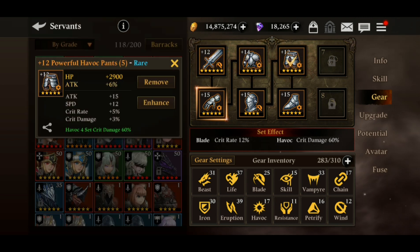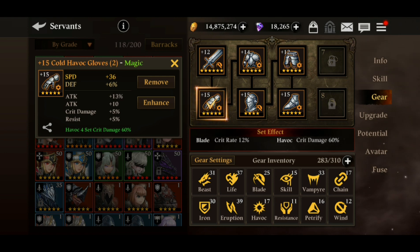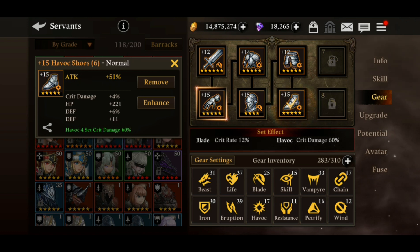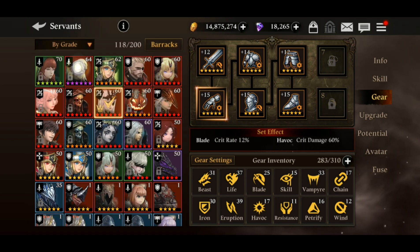For the weapon, shirt, and pants, the primary stats are flat stats — no need to worry. For additional stats, focus on speed, defense percentage, critical rate, and critical damage. For gloves, go with speed boost — no questions asked. For the helmet, go with critical rate if you don't already have 100% crit chance; otherwise go critical damage. For shoes, try to get defense percentage boost as the primary stat.